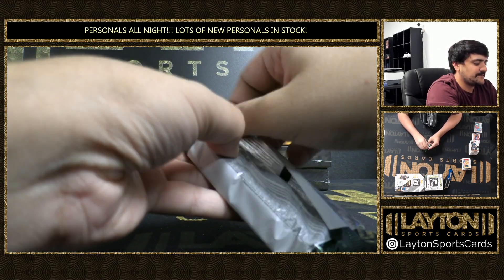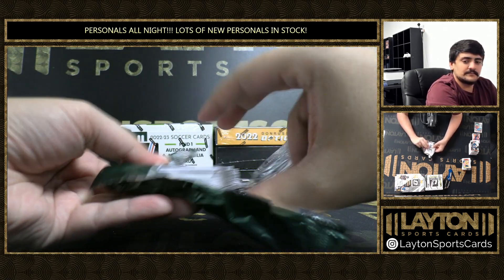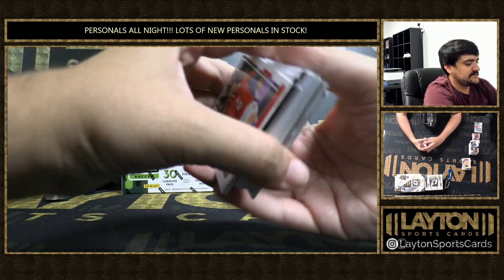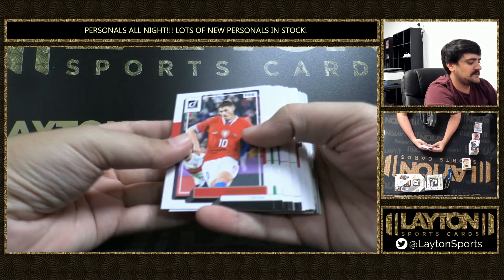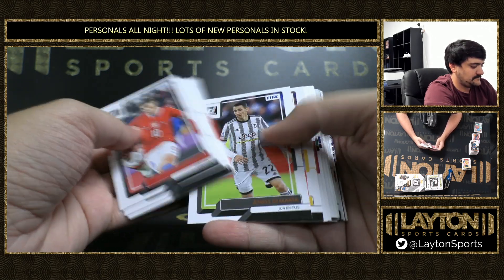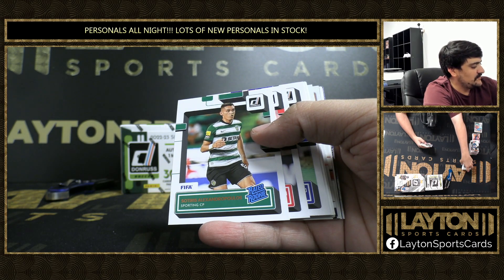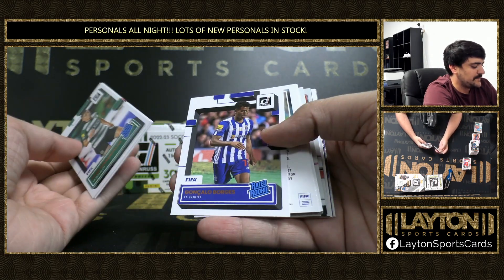Last pack of Donruss — we're going to get box two going. Rated rookie, Alexandroupolis, Bassey and Borges.